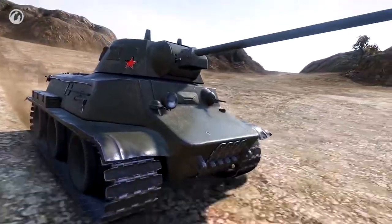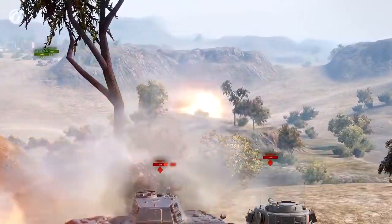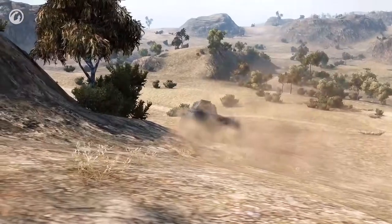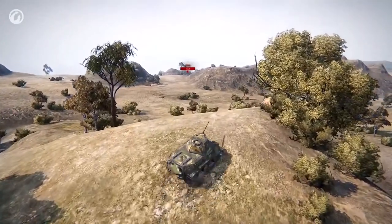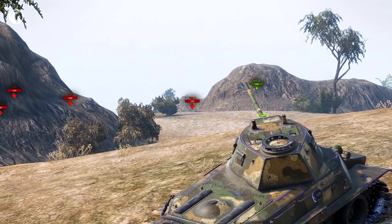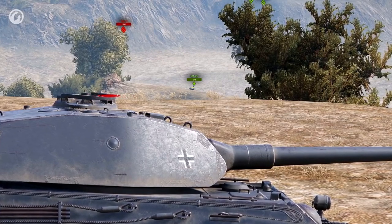Here's another example. You don't need to rush in and spot the enemy first — it's pretty risky. Sure, you'll see them, but you won't last long. To be a good scout and keep yourself safe, you can stay on your side of the hill. You just need to roll up the hill and point your turret in the right direction. The view range port in the gun base will give you all the information, and you almost don't risk anything.